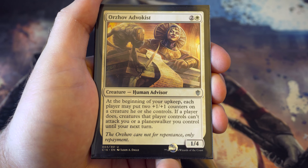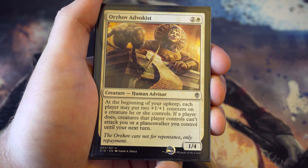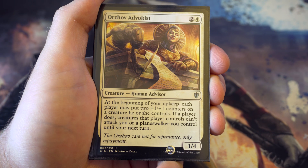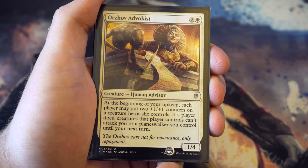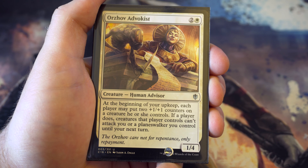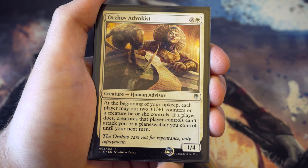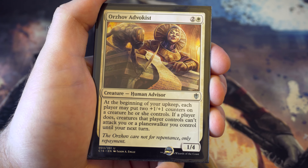A card from Commander 2016, sticking with the plus one plus one counter strategy: for three you've got a one-four, and at your upkeep each player may put two plus one plus one counters on a creature. If your opponent does, they can't attack you or a planeswalker. So either you're getting bigger creatures with benefits, or your opponent skips attacking. There are lots of ways to benefit from plus one plus one counters within the cube anyway.